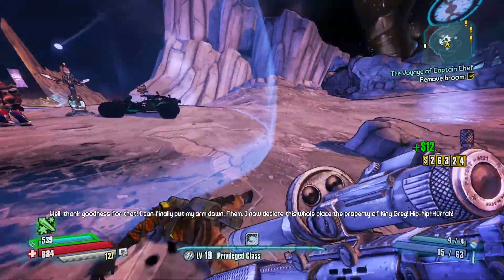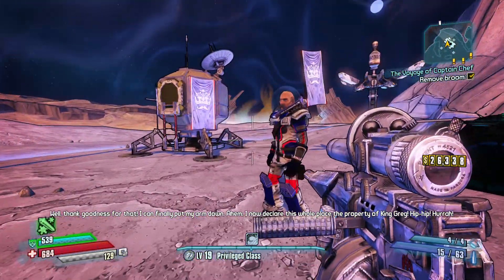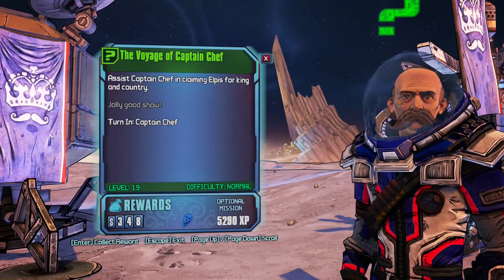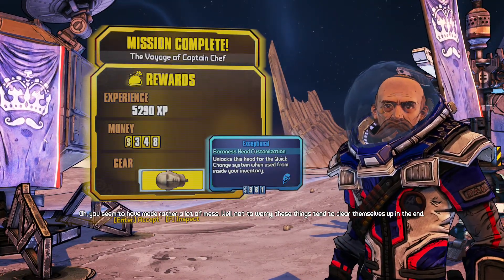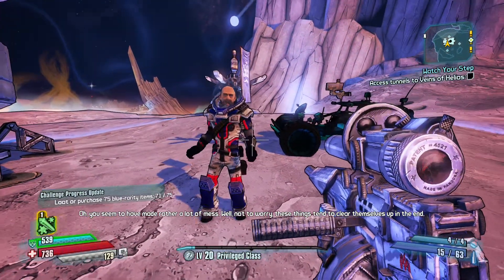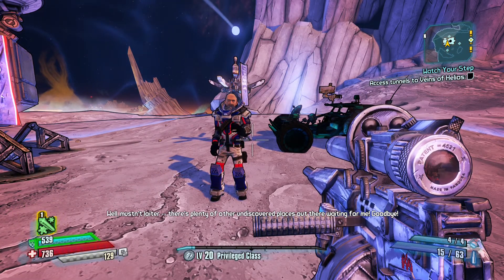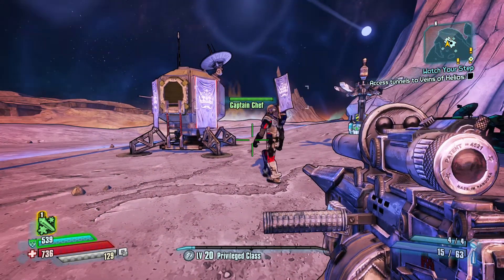I now declare this whole place the property of King Greg. Hoorah! That is the Voyager Captain Chef, helped by our boy King Greg. You seem to have made rather a lot of mess. Well, not to worry, these things tend to clear themselves up in the end. Well, mustn't loiter, there's plenty of other undiscovered places out there waiting for me. Goodbye. Thanks for watching.